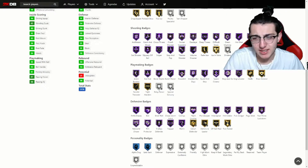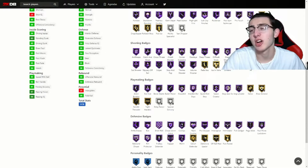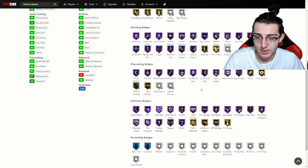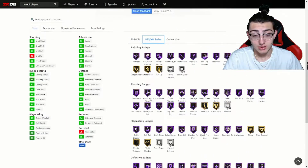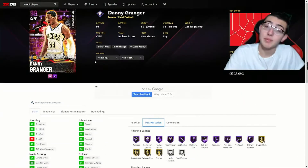I would like to see Dimer in Hall of Fame, but I don't really care too much at the Dark Matter level - actually, I kind of would. Defensive badges: wow, he's got every defensive badge. That's not normal. Badge-wise and stat-wise, he has everything he needs but Blinders.